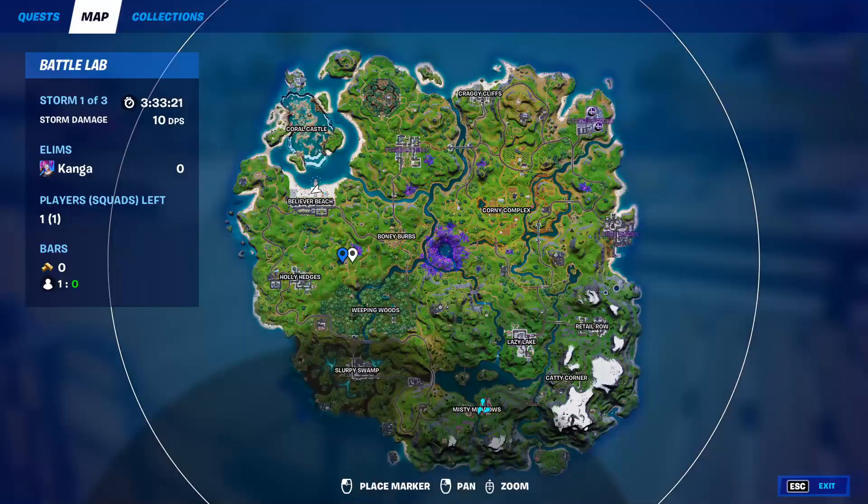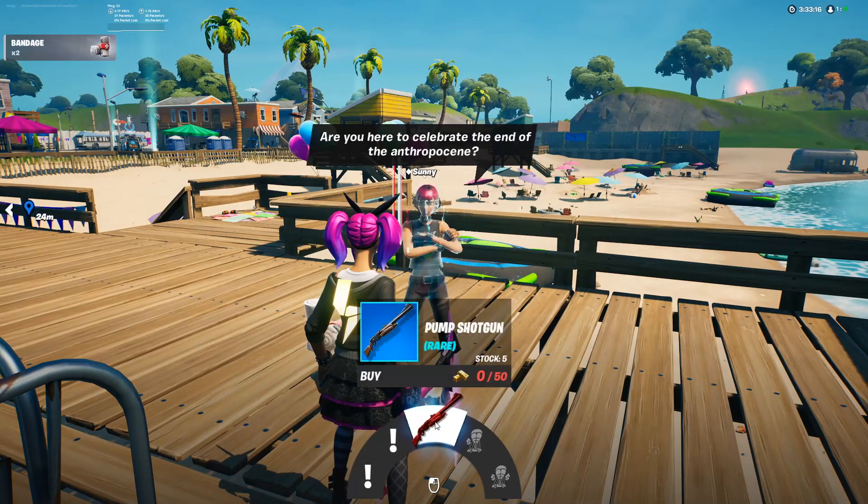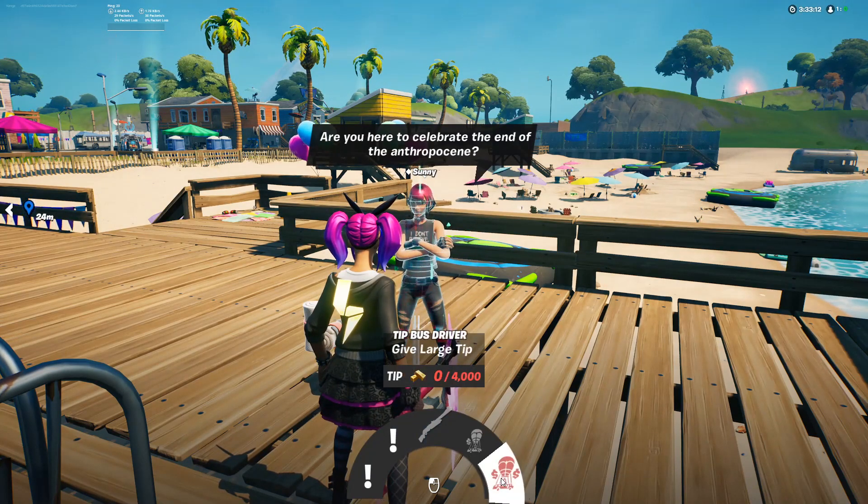NPC number 4 is Sunny and she can be found at Believer Beach on the pier. From her you can get two different quests, you can buy a pump shotgun, and you can also tip the bus driver.